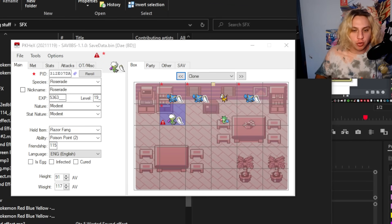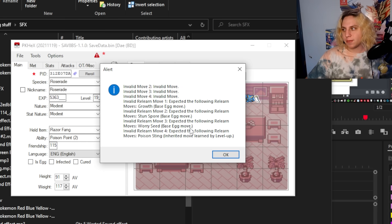I just made this Roselia a shiny Roserade doing an in-game exploit. You want to know how I know it's illegal? Watch this. That's how I know it's illegal.